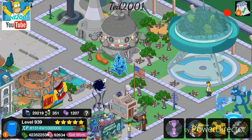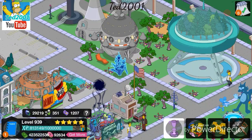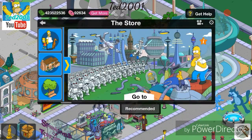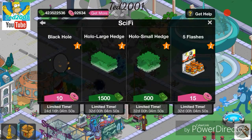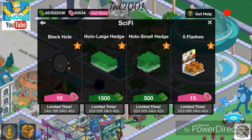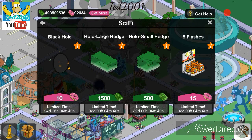I forgot to mention in my last video - we did get a bit more land, a little strip of land. We also got the black hole! We got a building the other day as well, I'll show that in a minute. The black hole has been in the game before, but I think this might be the first time you can buy more than one of them.